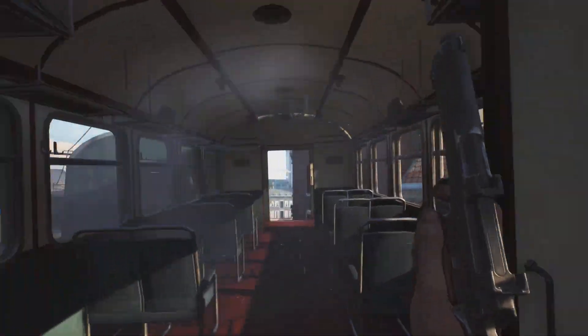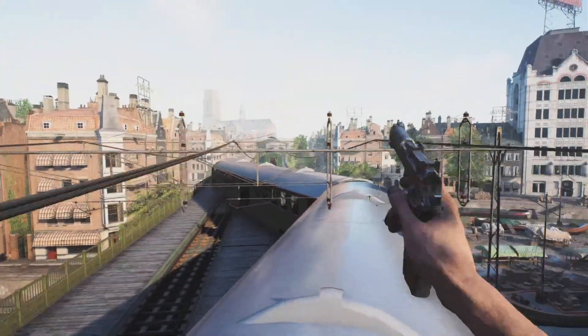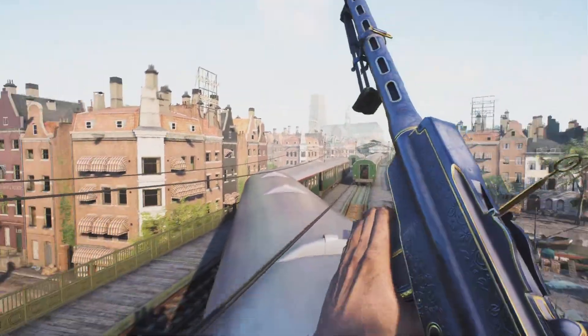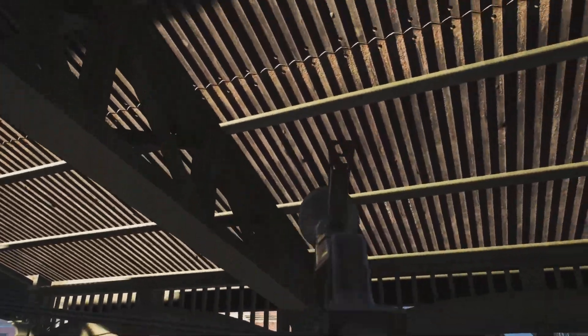To start off this spot, get on top of the train any way that you can. There are multiple ways you can do it. Then make your way all the way down the length of the train to the hangar part where the roof is on top of the train by the A flag, if you are playing Conquest.